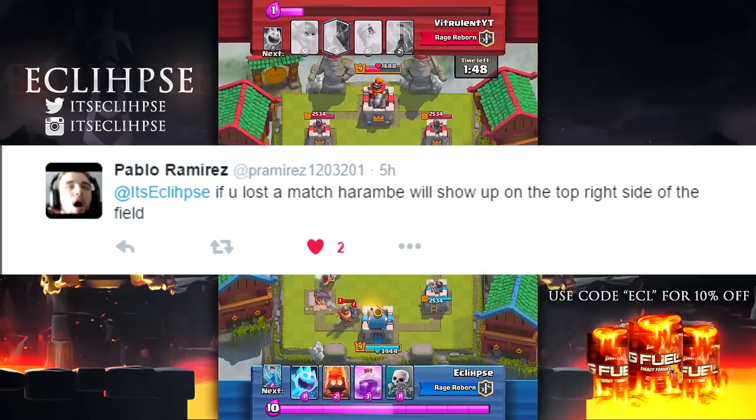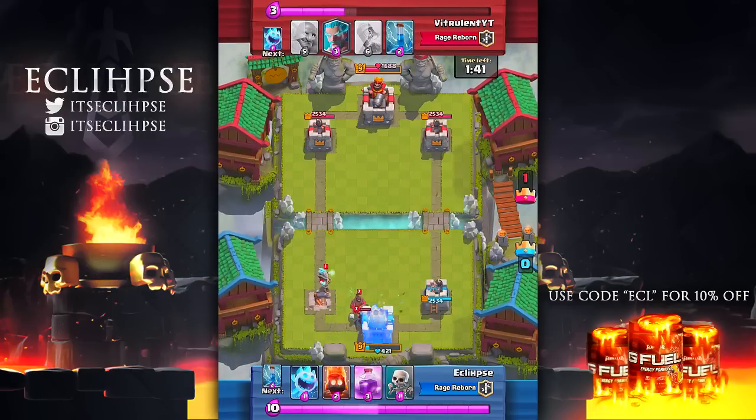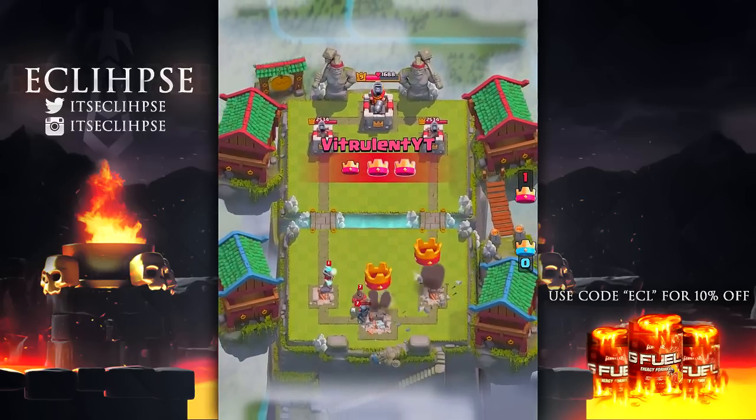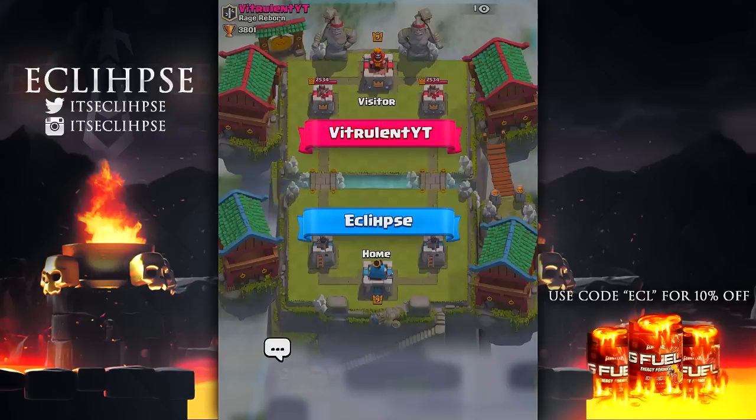The next myth is from Pablo: if you lose a match, Harambe will show up in the top right-hand side of the field. This is a replay — we're about to lose and oh my god, I can't believe this one's true.